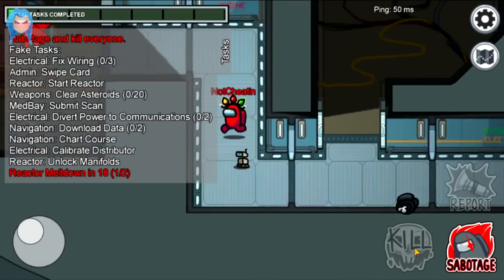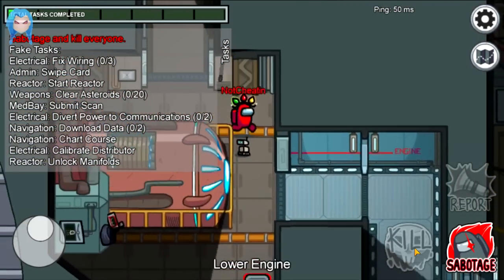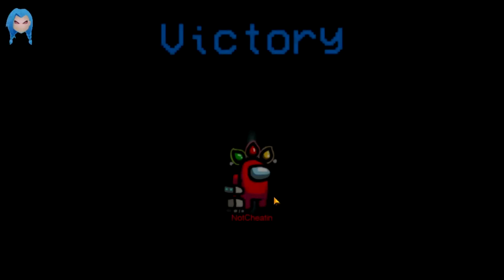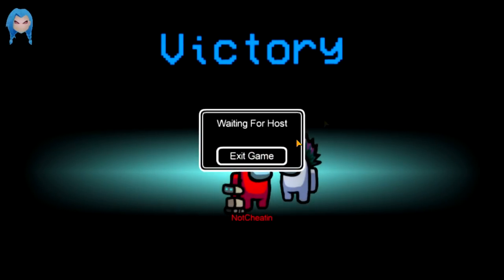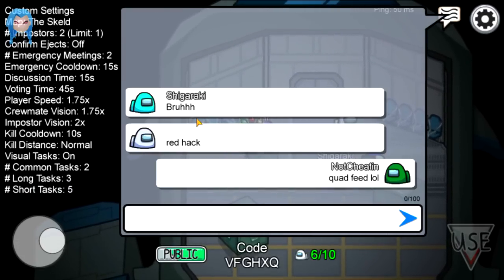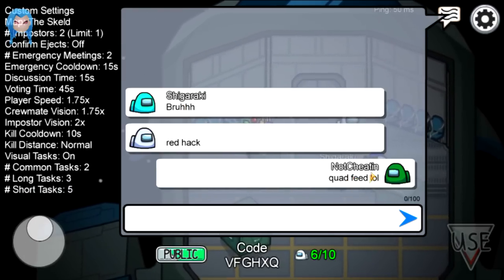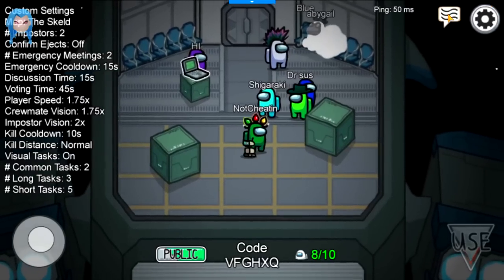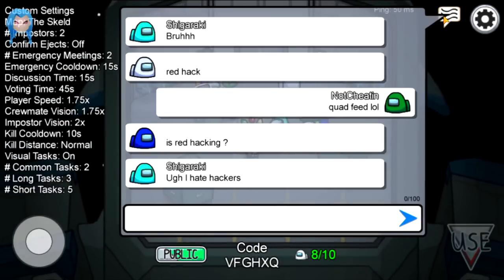Going to kill this guy real quick, gonna run and chase everyone into reactor. Oh look at that, I just got a quad feed! Holy shit, I just started spamming — I had no regard for human life right there. I want to see the reaction in chat. Quad feed! LOL! Red hat, bruh, quad feed LOL. Wait, I'm not even red anymore — I'm green for some reason. That's weird.